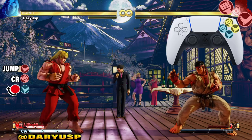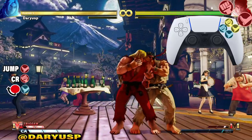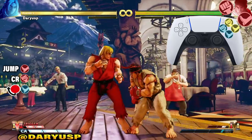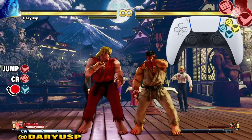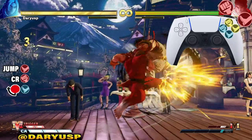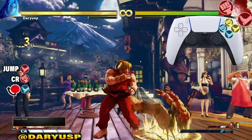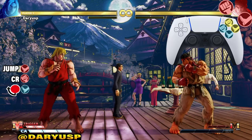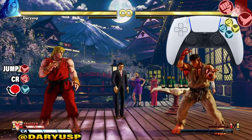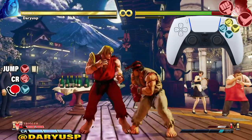After that crouching heavy punch, we're gonna hit him with the quarter circle back light kick — that move right there. Let's practice going from the crouching heavy punch into the quarter circle back light kick, just like that. Now let's go from the jumping heavy kick all the way to the quarter circle back light kick.